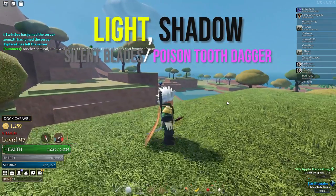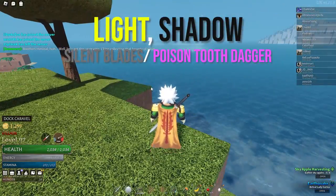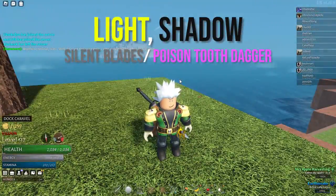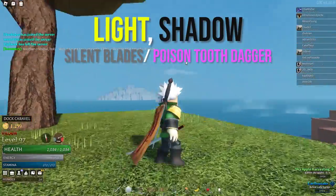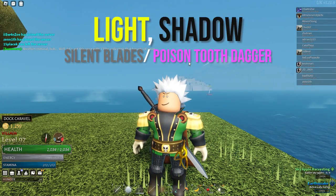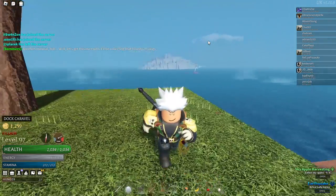Moving on, we have light and shadow. The weapons I chose are the Silent Blades and the Poison Tooth Dagger. These are really fast weapons, so hitting the enemy more frequently means you're constantly either blinding them with light magic or darkening their screen with shadow magic. Silent Blade is also an extremely fast weapon and much easier to get, so it's just as good as the Poison Tooth Dagger for these two magics — always inflicting that blind effect or making their screen super dark.